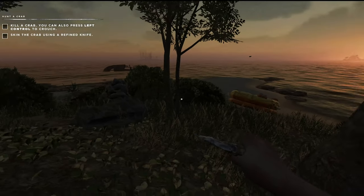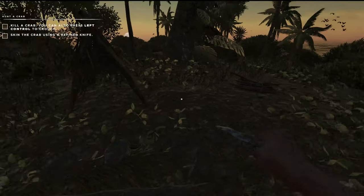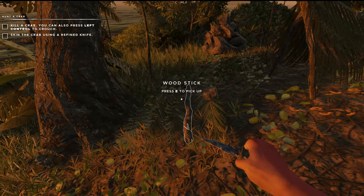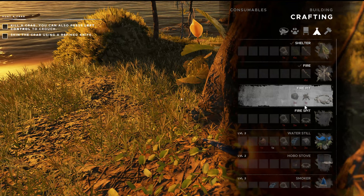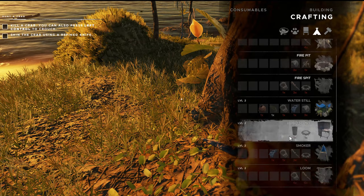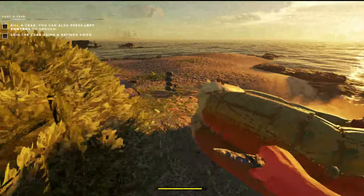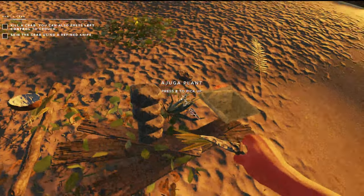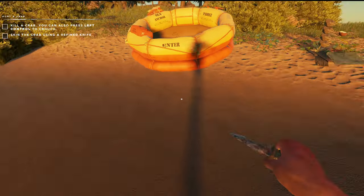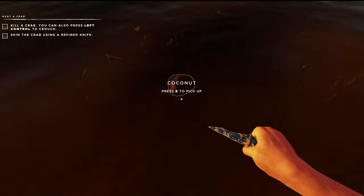We need water. Oh no. Let's see — we need water. We need to build a water still. Coconut, coconut. I've got a coconut down here. But we do not want to — where'd it go? I know I had a coconut here. Did it roll into the water? Yes, it did.